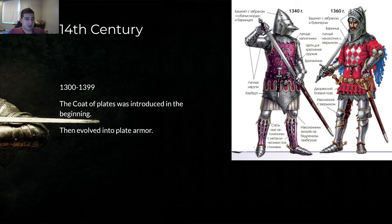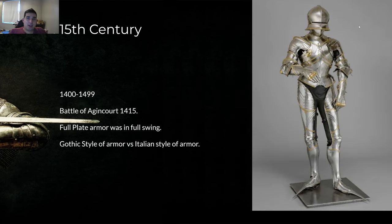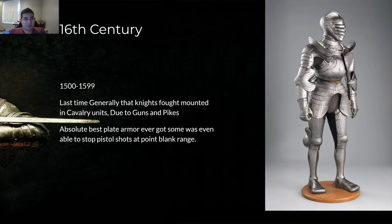The 14th century: this is where coats of plates were introduced — basically a series of plates in a vest you could wear — which evolved into plate armor. You can see a skull-face or pig-face helmet, plates basically everywhere with chain mail underneath and a gambeson under that. It just keeps evolving from 1340 to 1460 into eventual plate armor. The 15th century — 1400s to 1499 — this is the Battle of Agincourt era. Full plate armor was in full swing. Gothic styles of armor versus Italian style armor — the Gothic has a whole bunch of fluting and is really nice. Italian style is basically flatter with a big leather strap to keep the breastplate together.